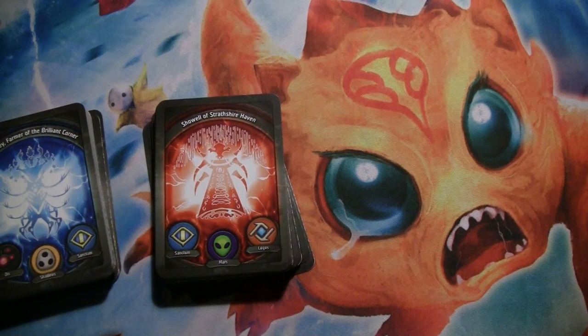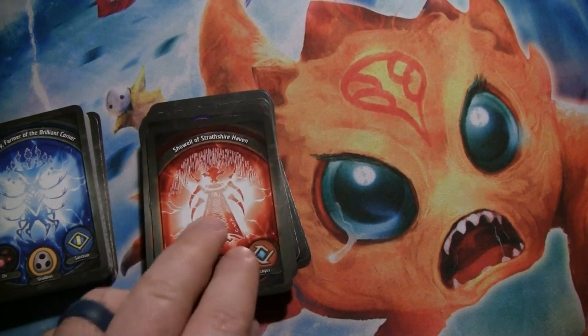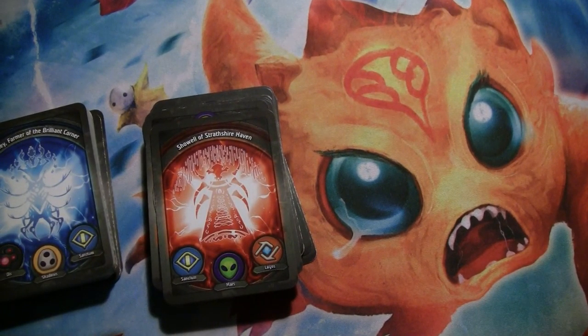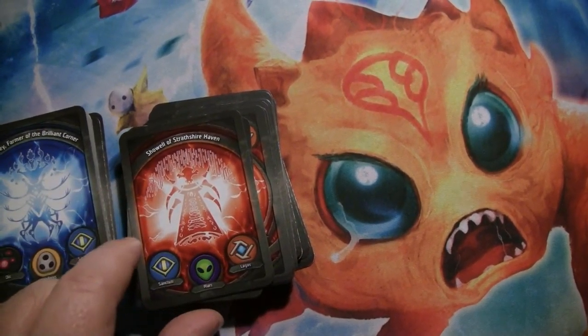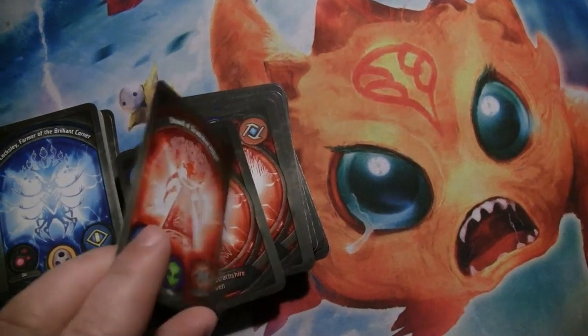Hey, it's Andrew here doing another KeyForge deck review. This time I'm going to do Shoal of Straithshire Haven, which is a deck that my wife opened. I played it without reading the deck list in a 2v2 game we played with Mark and his wife, who is also my wife's little sister, while we were down in San Diego. Shoal played well — we actually ended up winning that match. It was pretty close, but had a fun time. We had some Mars synergy going on, and this one is Sanctum Mars Logos, so let's get right into it.